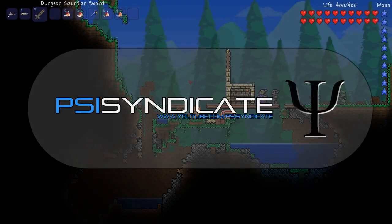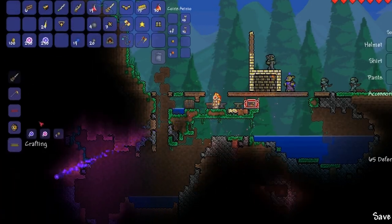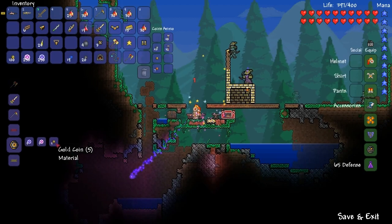Hello everyone, Lewis here once again. Today I'm going to be doing an overview of the Token of Time item, which is found in the Reborn mod for Terraria. To create this item, all you need is five Souls of Light, five Souls of Night, and five gold coins, and you craft it on an anvil.